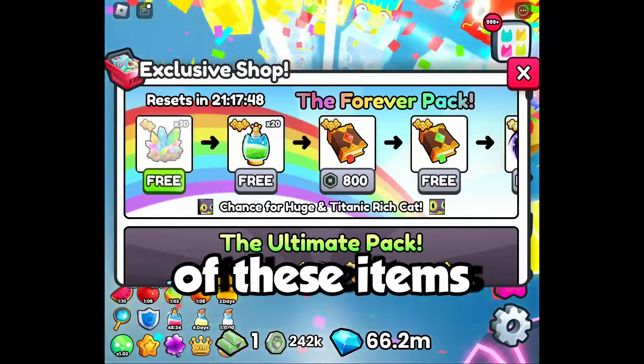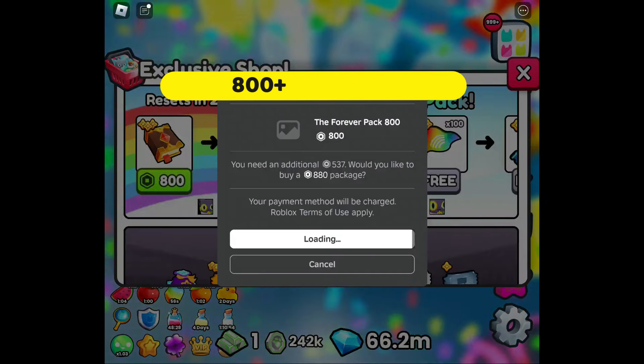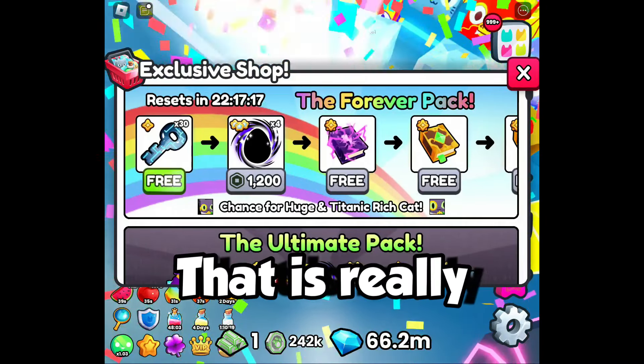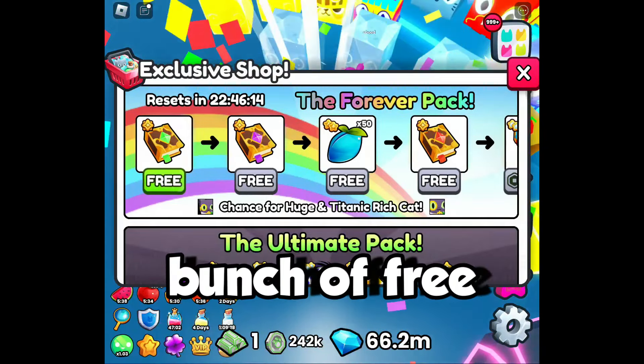The rest of these items are free. That is good. Whoa, 800 Robux just for that? Okay, let's get this. I get a bunch of free exclusive eggs — that is really good. Another bunch... so I just spent some money on those exclusive eggs. I get a bunch of free goodies here.